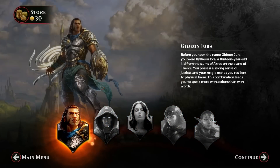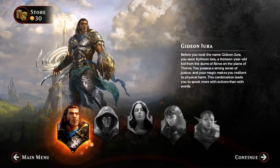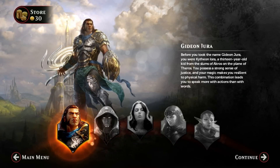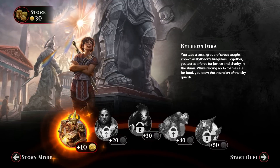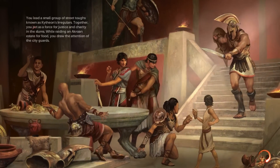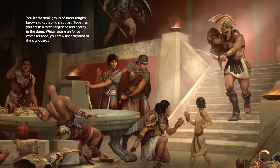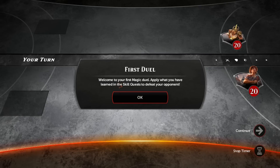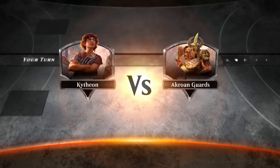Let's hop into story mode and take a look at some gameplay. We're going to actually have real Planeswalker cards here in Magic Duels Origins — that's exciting. Planeswalkers are just incredibly powerful, unique cards. Hopefully we'll see a Planeswalker come into play so we can take a look at that. Let's hop into the first mission of story mode. You lead a small group of street toughs known as Kytheon's Irregulars. Together you act as a force for justice and charity in the slums. While raiding an Akroin estate for food, you draw the attention of the city guards. Here's my first duel — welcome to your first magic duel. Apply what you have learned in the skill quest to defeat your opponent.